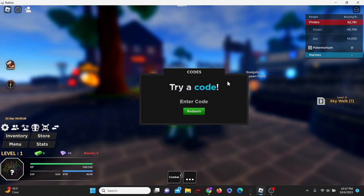Let's start things off with the first code and that's going to be SHUTDOWN3 — all capital letters, SHUTDOWN and then the number 3. And that one's actually expired. Okay, that's a bad start.